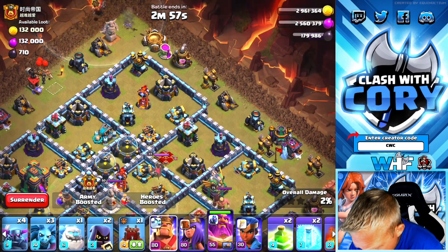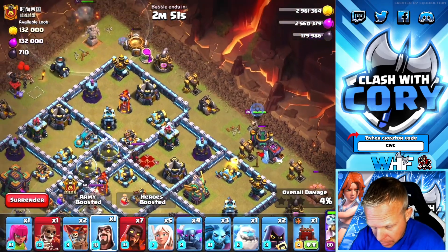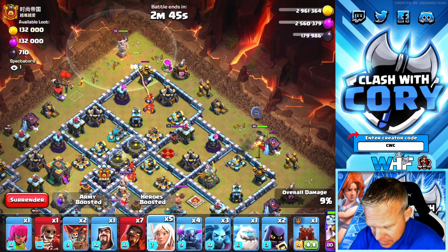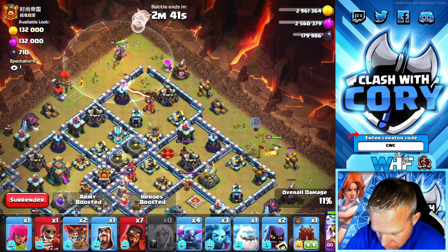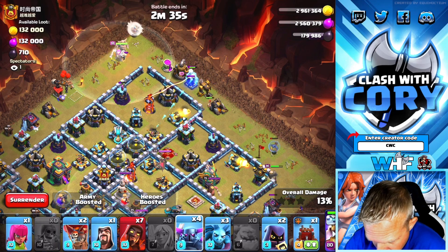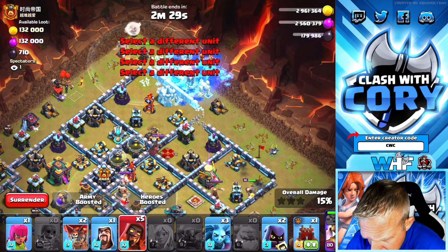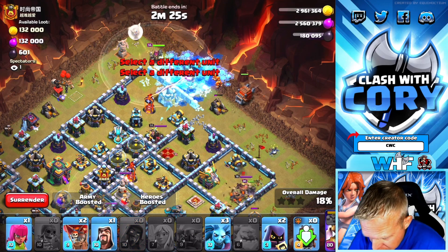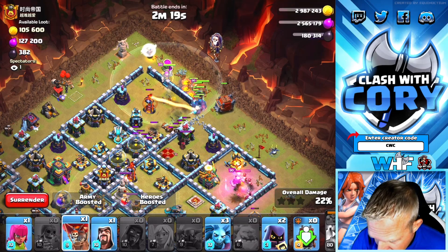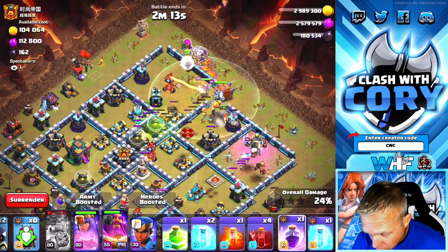We got the Grand Warden in. Now we're going to be starting the BK, along with a Wizard over here to cut him off and make sure he goes into the base. We haven't given the Warden any healers yet because he still hasn't faced off with that Air Defense. Now we're going to go ahead and get in that Super Wall Breaker. We didn't quite get that Wizard Tower — we wanted to get that first. Sometimes it just is what it is. BK popping his ability. Get a couple of Coco Loons in there. These troops are tending more towards the core for sure.